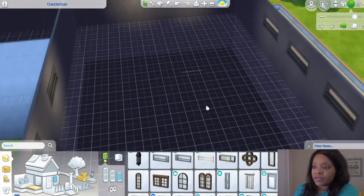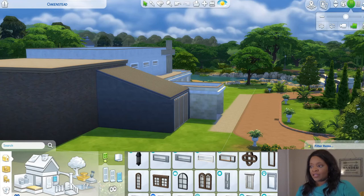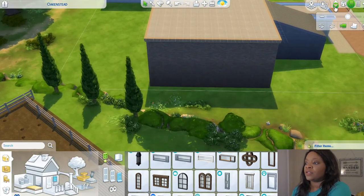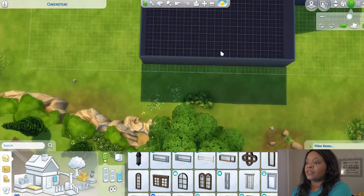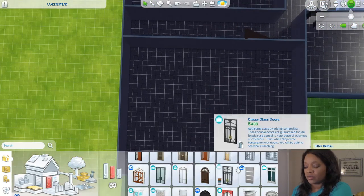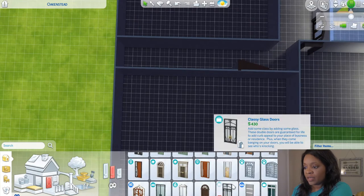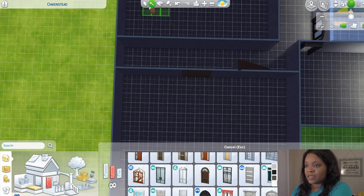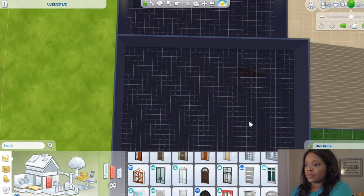For the library I'll put a big wood door — it's the library, I want it to be nice, cozy, and quiet for reading.